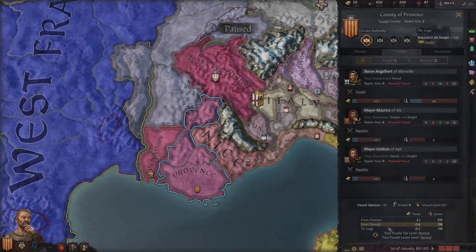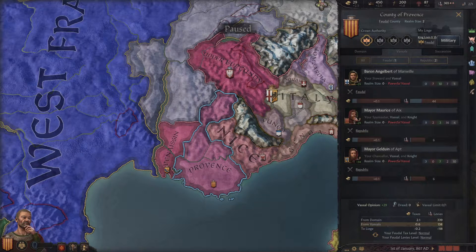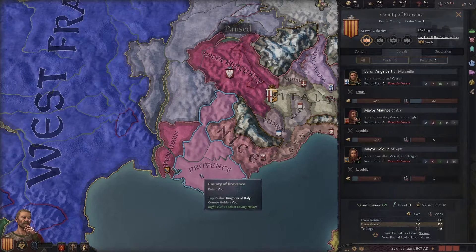There are some different things we don't have context for yet, but this is basically our realm — the actual land we have, the people that control it under us, what they're contributing to our highest office, which in our case is the county of Provence. These are the people below us.